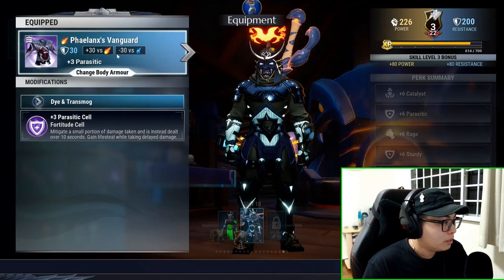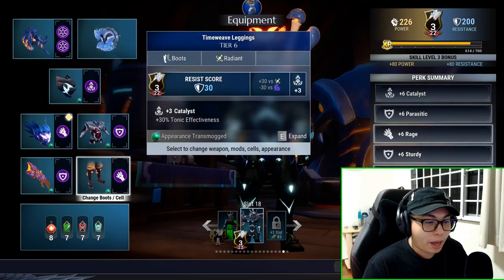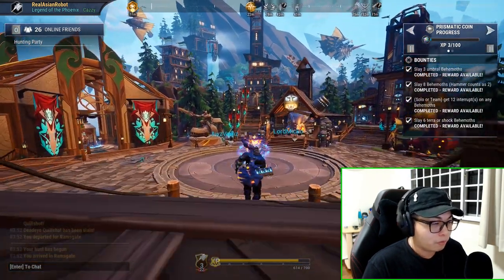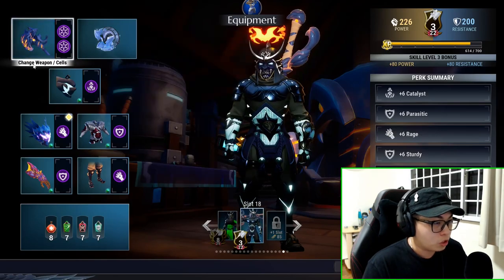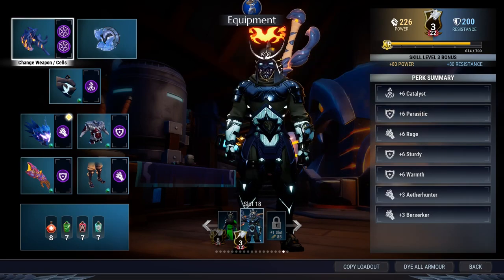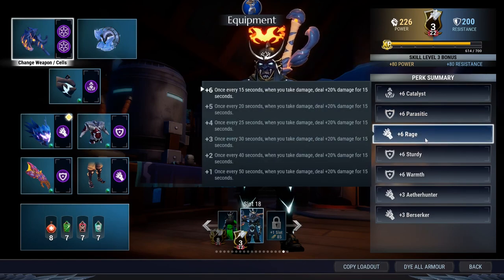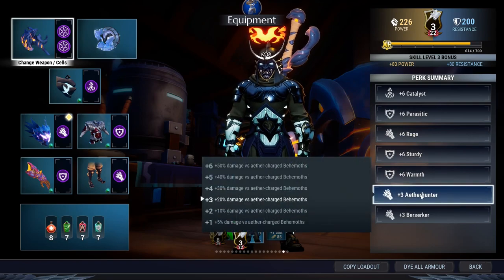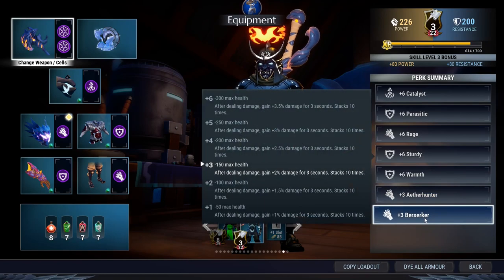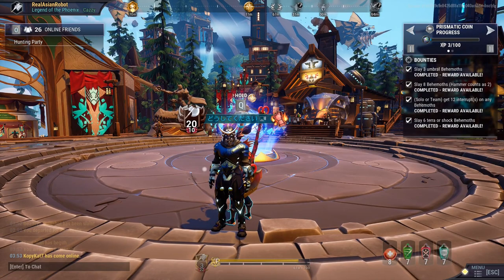Tragic Echo with a Rage Cell, Phalanx is good, Vanguard with a Parasitic Cell, Agaric Branches with Sturdy Cells, and Time Weave Leggings with a Berserker Cell. It's very heavy on defense and light on offense, so make sure your Mighty Land Breaker buffs and potions are always up. Plus 6 Catalyst extends your tonics, plus 6 Parasitic reduces damage, plus 6 Rage keeps your damage going since you'll be taking a lot of hits, Sturdy lets you ignore hits, Warmth makes you immune to being chilled, and Berserker works well since you'll be striking continuously.